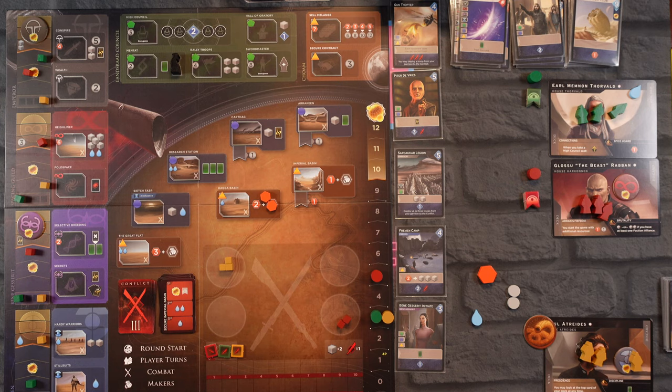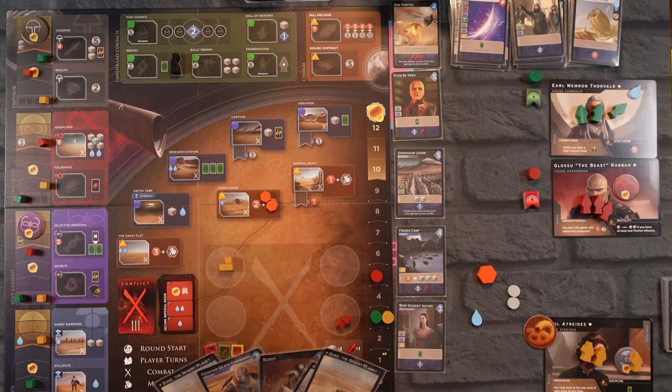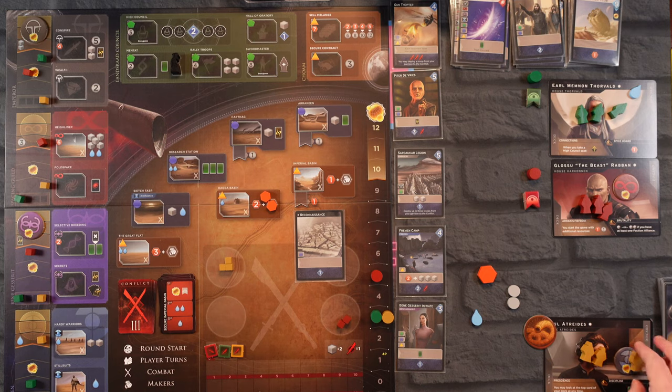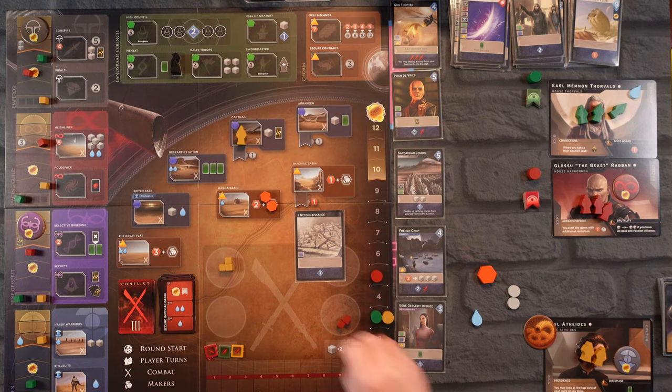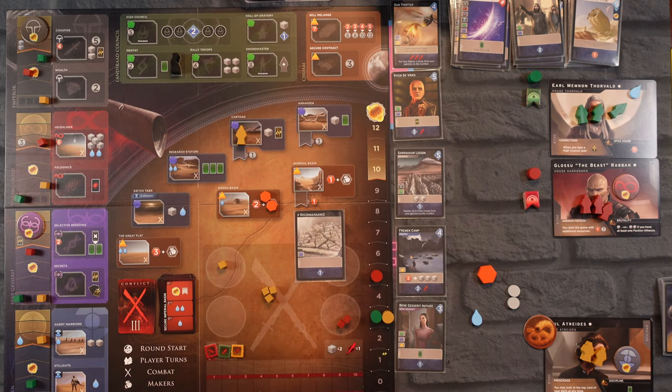I think we need to go after this victory point right here — I don't think we have much of a choice. Let's use Reconnaissance and look at the top card of our deck — it's a Dagger. We'll use Reconnaissance and go to Carthag. Carthag gives us one troop; we'll pull two more in. And it's going to give us an intrigue card — our first intrigue card!